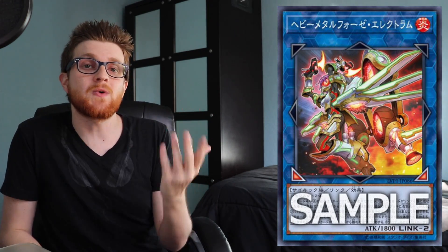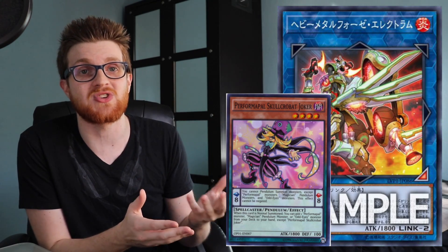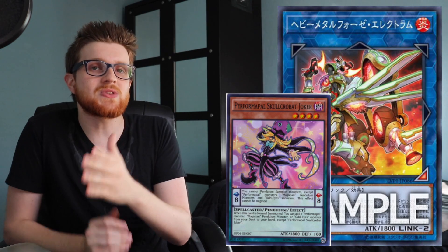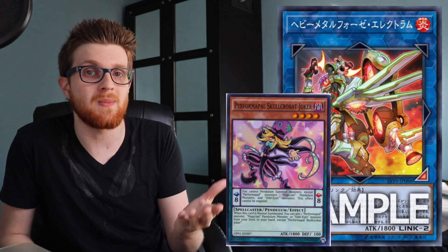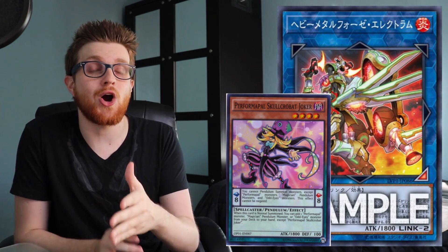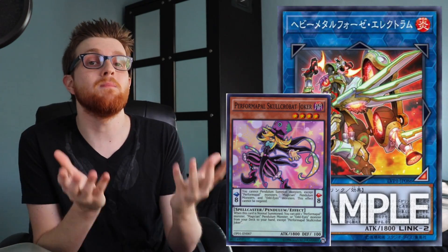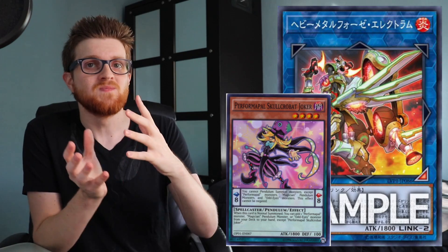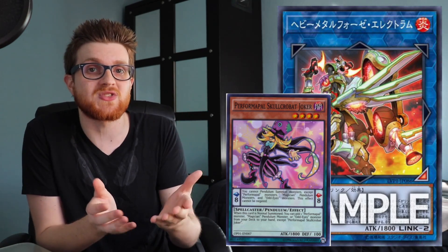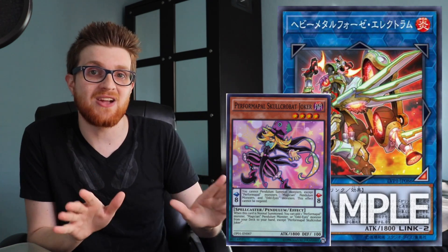What's crazy about that is, take a card like Performapal Skullcrobat Joker. I know that doesn't immediately synergize with Metal Foes necessarily, but we'll get to Magicians a little bit later. With the first effect of this card, when it's Link summoned, you can place Joker face-up in your extra deck, then using the second effect you can pop another card you control and add Joker to your hand. Meaning if you haven't used your normal summon for the turn, you just got Joker to your hand for free, and Joker is one of the strongest normal summons in any Pendulum deck ever.